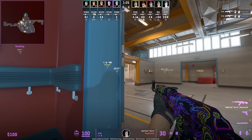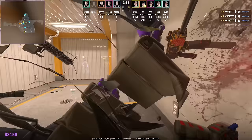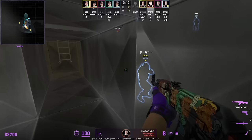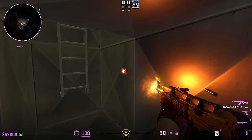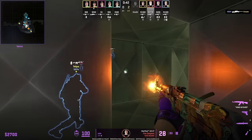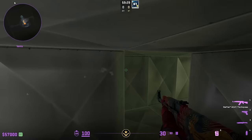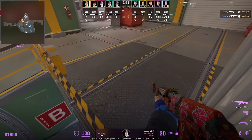Vinny wall bangs from inside hut — aim at the top right of the A sign to clear any CTs holding this close position. Rain tries the wall bang on the left side of the vent but can't connect — that left side you cannot shoot through. However, the right side of the vent you can wall bang through.